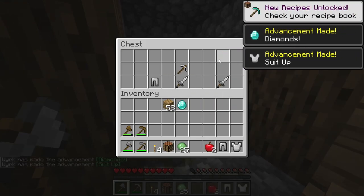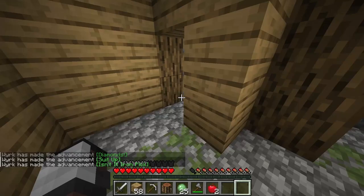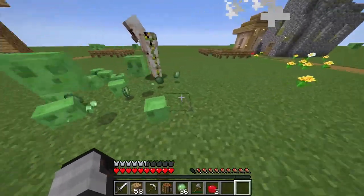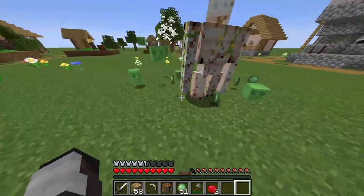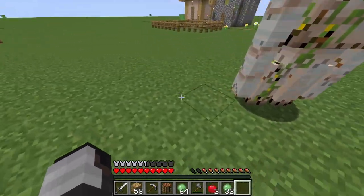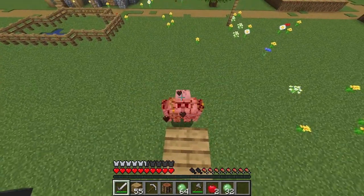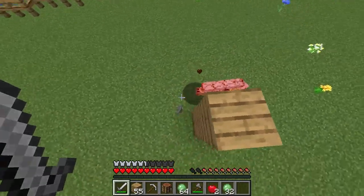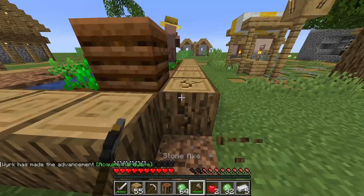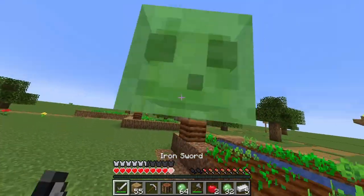Oh, a diamond — nice, this is actually a really good chest. The thing with diamonds though is you don't really want to use them to make tools or armor because you can get those from end cities. But you can't get diamond blocks, jukeboxes, or enchantment tables from there, so it's better to use your diamonds on those. Alright, this is a good start — I need some food but we're making great progress.